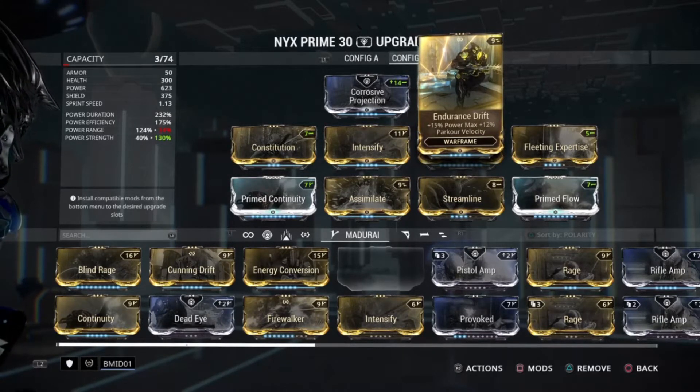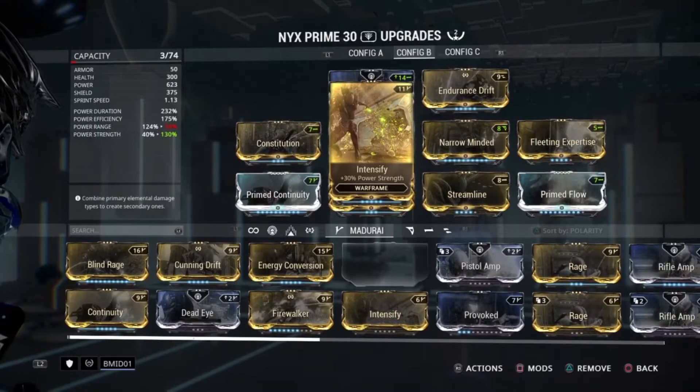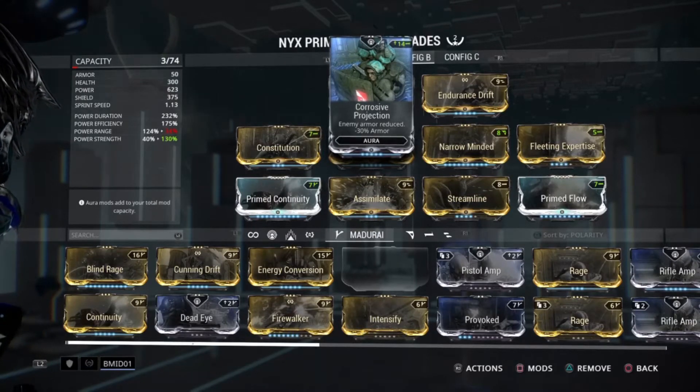Keep in mind, the main power in this build is a toggleable ability, so mods like Energy Syphon and focus trees like Zenurik aren't going to really help out. So we are going to go with Naramon on this build, because it does heavily rely on mechanics like melee. And we're going to go with Corrosive Projection, because you can't really benefit from energy over time. We're just going to mod for the enemy faction that you're facing off against.